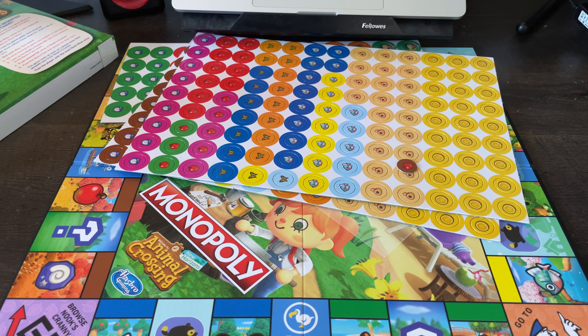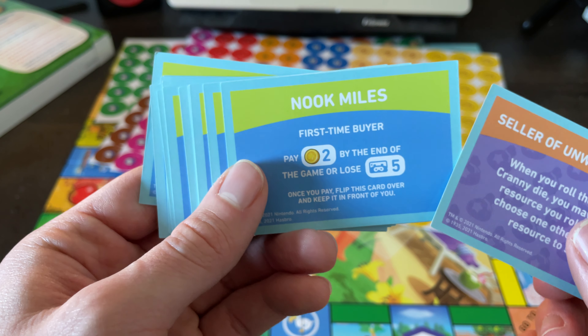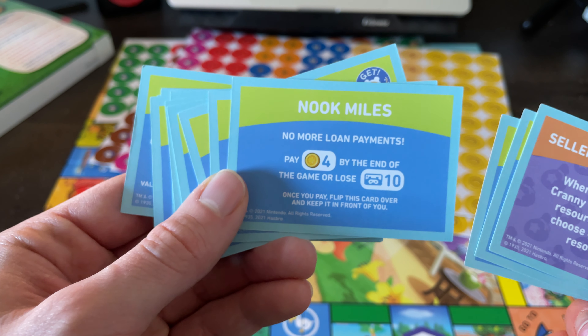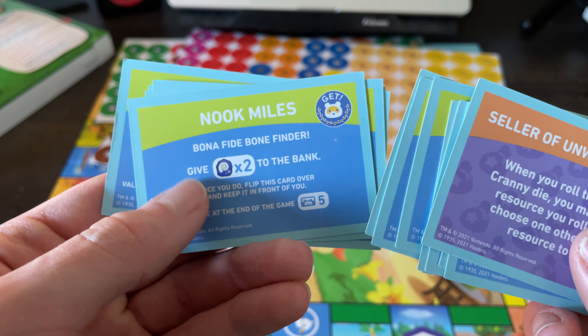There are a couple of card packs here. I'll open these up so we can look at the cards. These are the Nook Mile cards, and it looks like there are some chance cards too. One says 'Seller of unwanted stuff — when you roll the Nook's Cranny die, you may sell the resource you rolled.' This seems way more strategic than normal Monopoly. There are a lot of these Nook Miles cards.